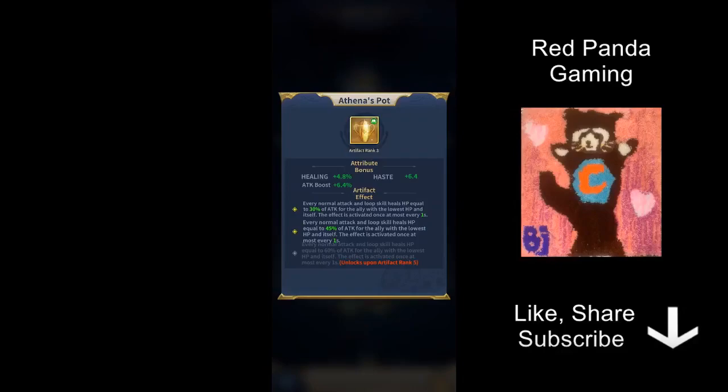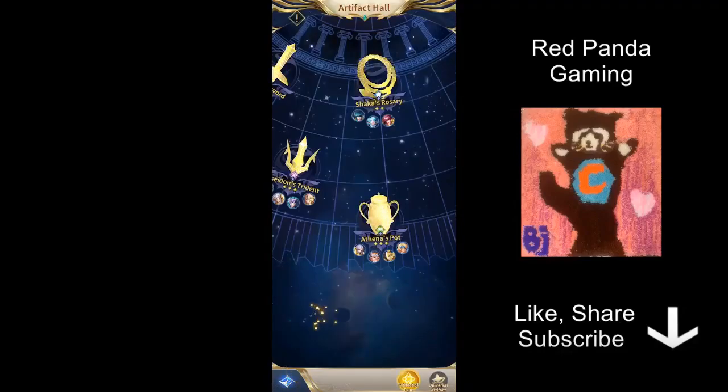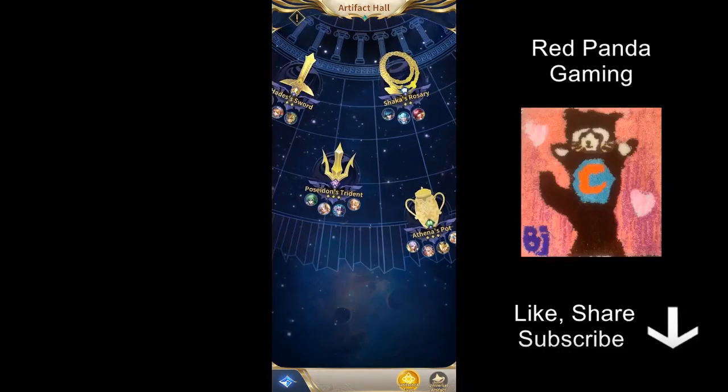The last exclusive artifact is Iseena's Pear. This one is probably the most universal — just put any assist knight here. Basically it does a bit of healing for both the knight himself and the ally with the lowest HP. It's not a very high percentage, but it works, and who wouldn't benefit from extra HP? All assist knights can go here. Like I said, the exclusive artifacts are likely going to be the highest level out of all your artifacts, so try to equip them with the few exceptions I just mentioned.